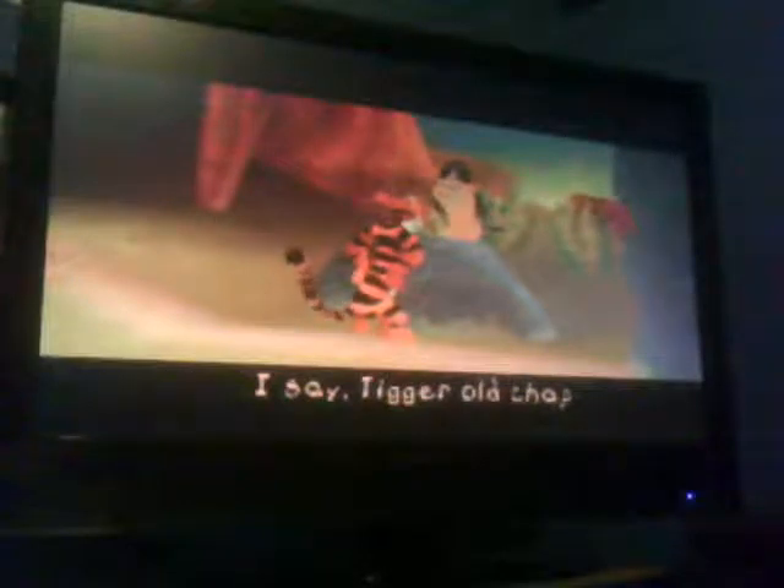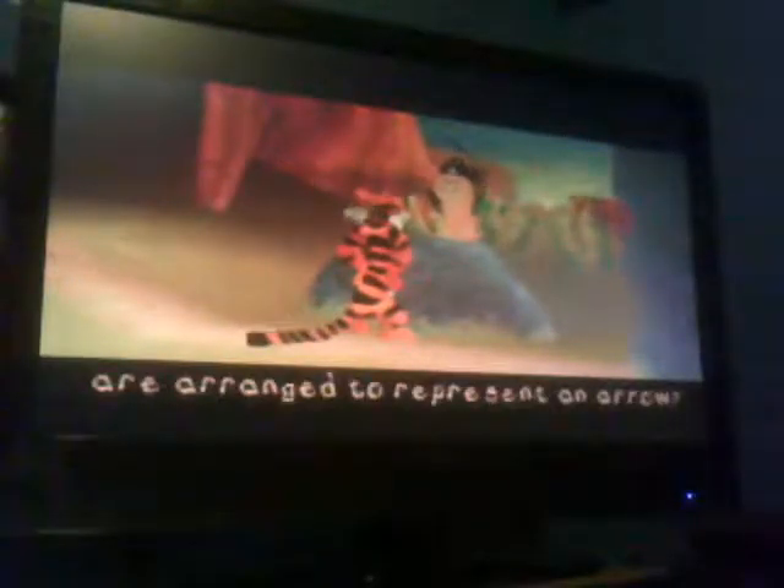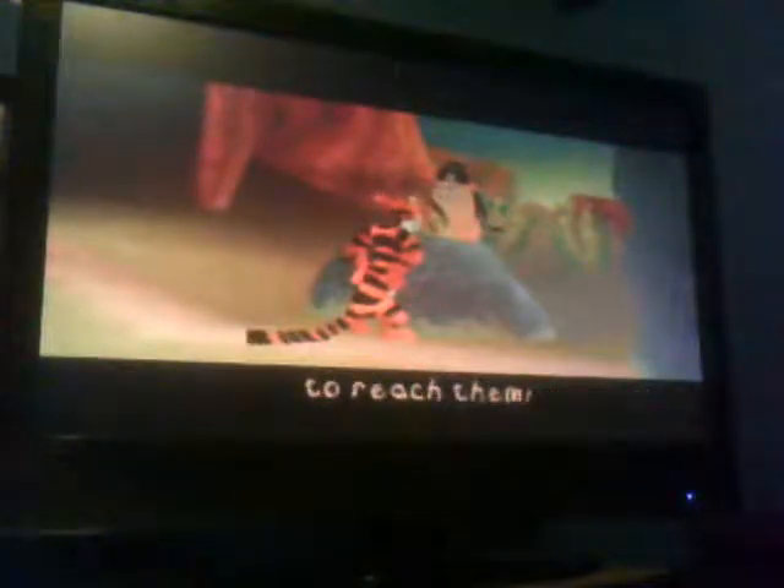If you go talk to Owl, he's at the end of each level. He noticed that honey pots represent an arrow. You'll need to get moves later on every time you beat a minigame level. There are at least 3 minigame levels: Rabbit Says, Pooh Stick, and Paper Scissors Owl.